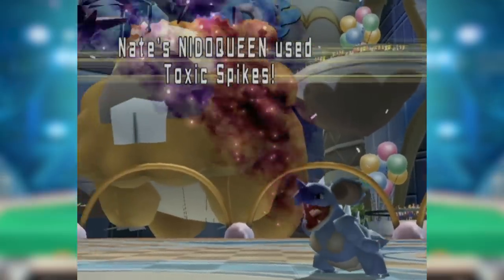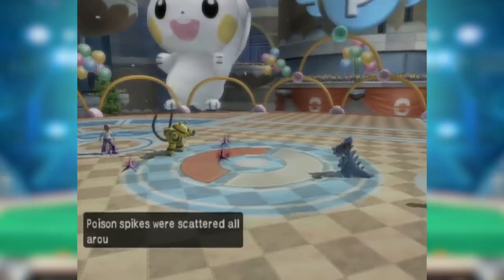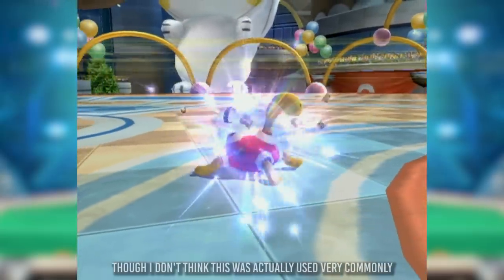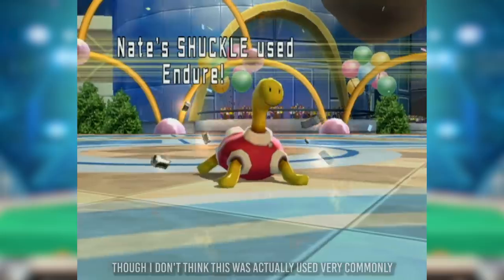It also appreciated Toxic Spike support so it didn't have to carry Toxic itself, but that was still pretty risky. It did get one more interesting gimmick — admittedly a funny one. With Power Trick, Shuckle could swap its Attack and Defense, boosting its Attack stat all the way up to 614.